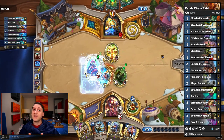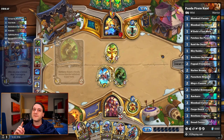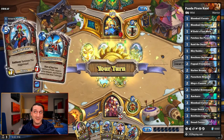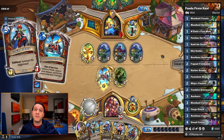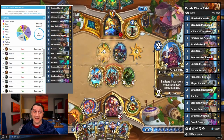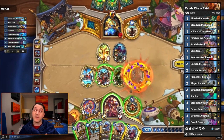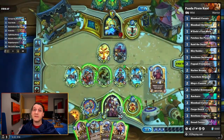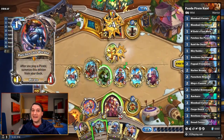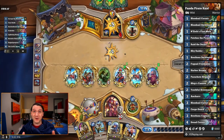To knock this achievement and the next one out, we used this Panda Pirate Raid deck. It uses a deck introduced as one of the strongest early decks in wild by Solemn, but swaps Risky Skippers for Youthful Brewmasters so that we can bounce Rokara for additional Juggernauts and overwhelm opponents in longer matchups. We had a phenomenal win rate with this deck, and there's a highlight video linked above and in the description. Since it will usually pull Patches from your deck, this one deck can be used to knock out all three warrior gameplay achievements.